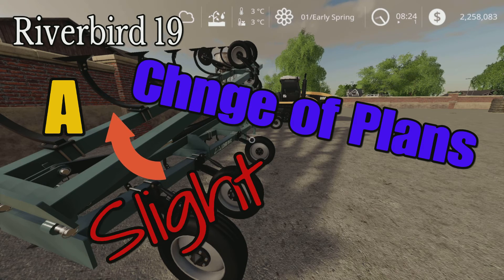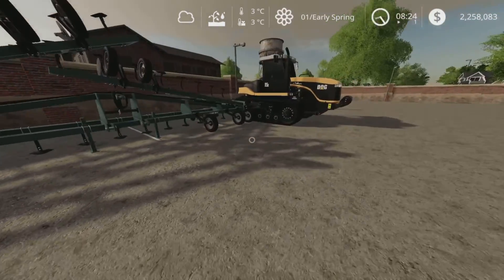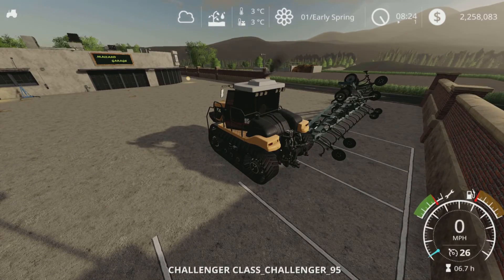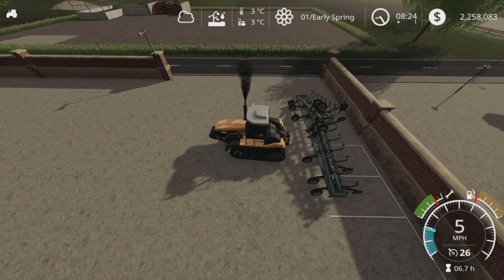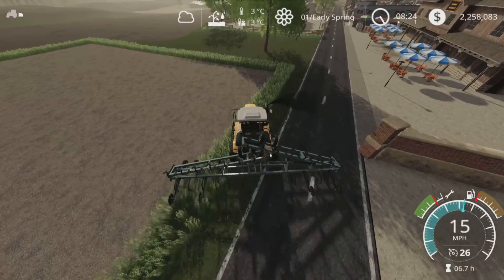Welcome back everybody to River Bird with me, Loony Farm Guy. I believe this is episode 19 already. As you can see, it's early spring, the ground has thawed, it's not warm enough to plant anything just yet. But we have work to do — we've purchased a plow, a very large plow, but the old cat here should handle her no problem. We're going to merge those fields now that the ground has thawed.